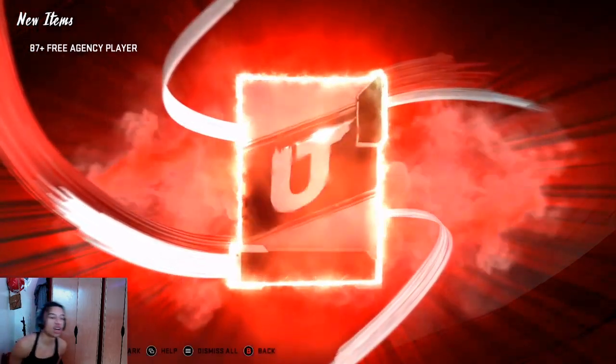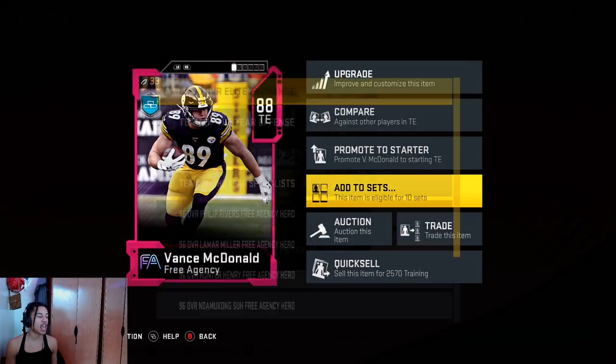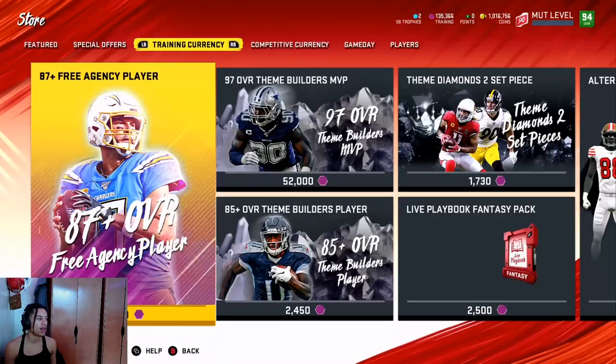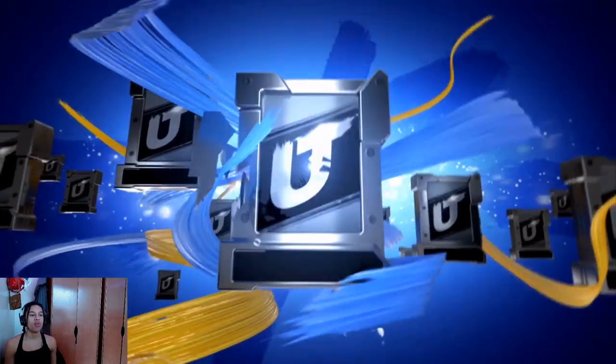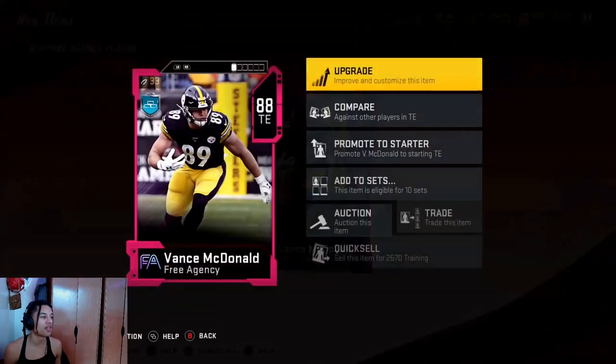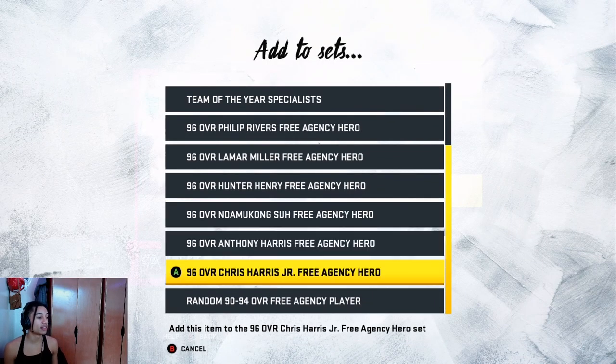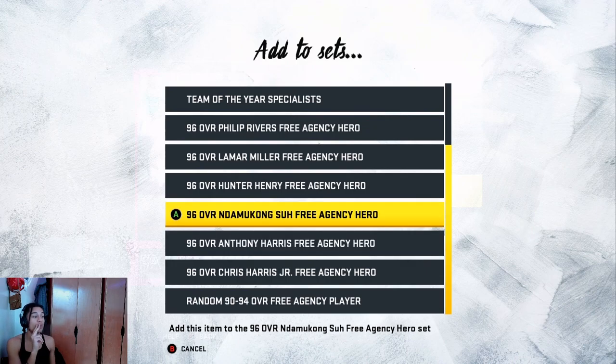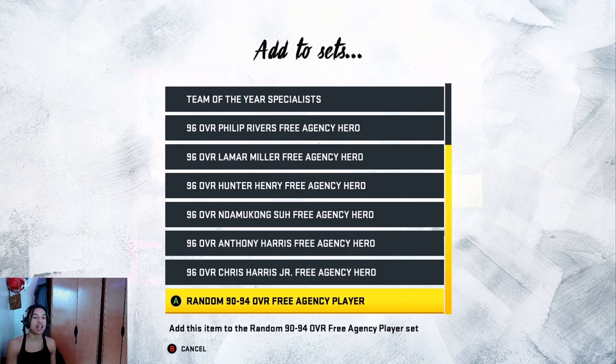Once you pass 140,000 training, instead of putting your extra 87s straight into the reroll set, you fill other heroes. What I like to do is: once I fill up the Chris Harris with 87s, I go to the Anthony Harris set, fill that up with 87s, then fill up the Nandamacon Sue with 87s. Once I'm done filling up those three cards with 87s, then I start putting my extra 87s into the 90-to-94 rerolls.